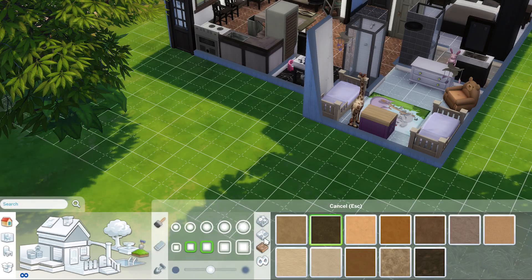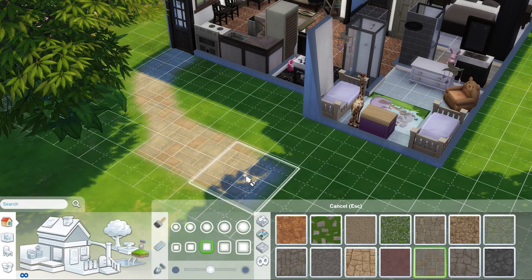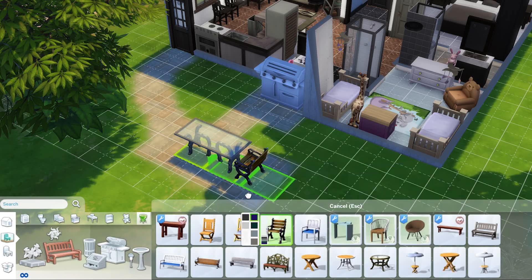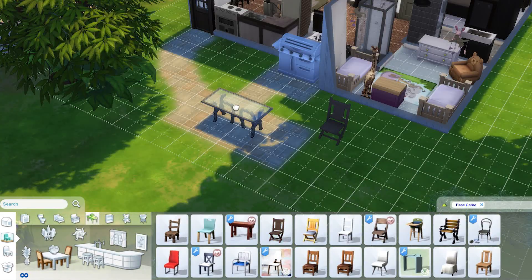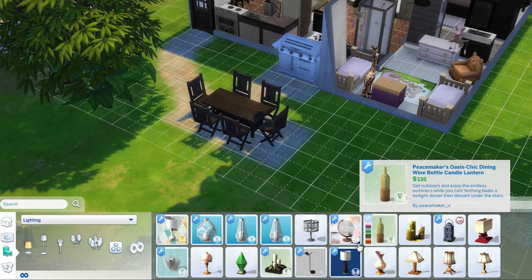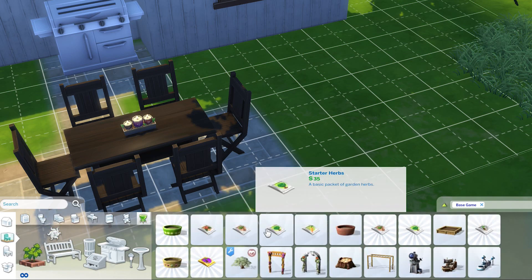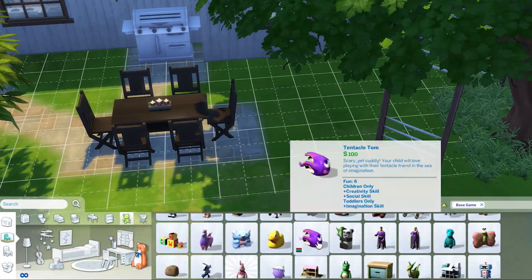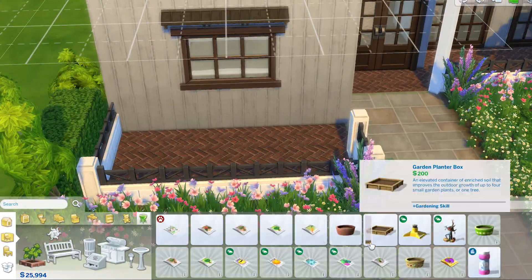I put down little high chairs and then worked on the backyard. I made a more extensive seating area out there because right now there's only the three island stools in the kitchen — they don't have a real family dining table. Since this is a California-style home I figured they could eat outside pretty much year round, with some space for friends or family to come over, and there's the grill. I also put a little monkey bar thing outside for when the girls grow up. I wish there were real swing sets in the game — the ones available are like rocket ships, I'm not putting that in my backyard.